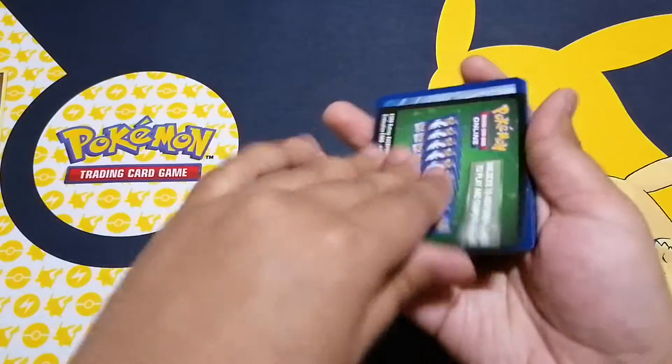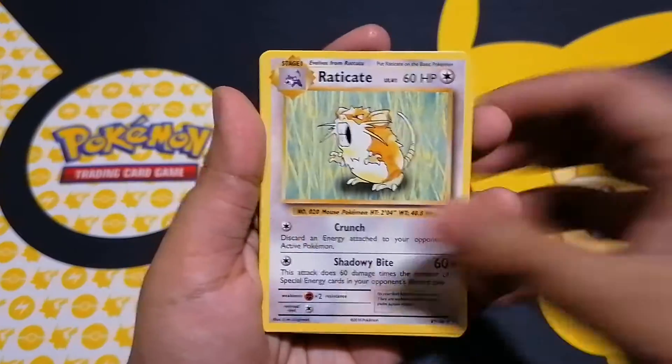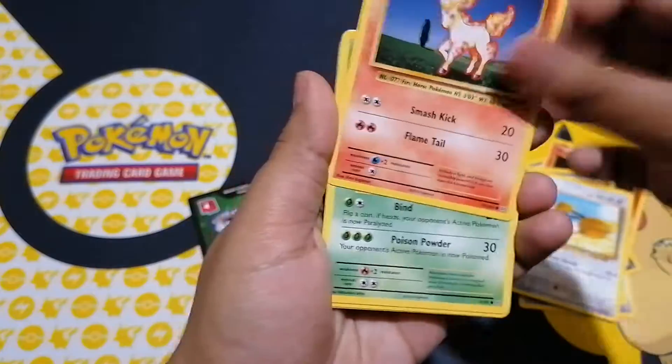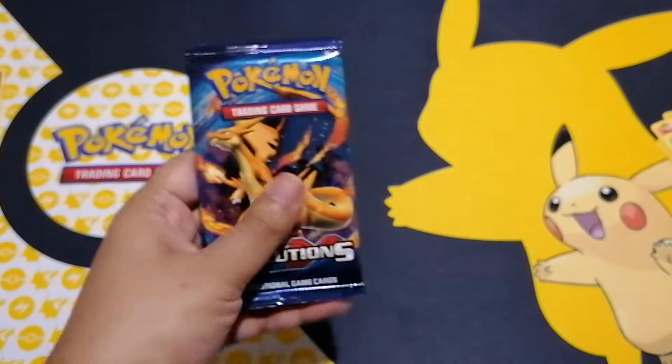Oh, it's a green back again. Never mind, I'll put that there. Let's do the shuffle and go through these. There's a Raticate, and you know, we're probably just going to get a reverse holo from this — that's all you're going to get, really. And there we go, it's Machop.